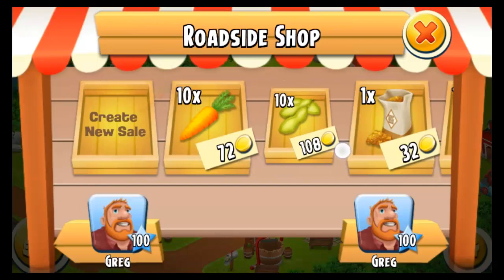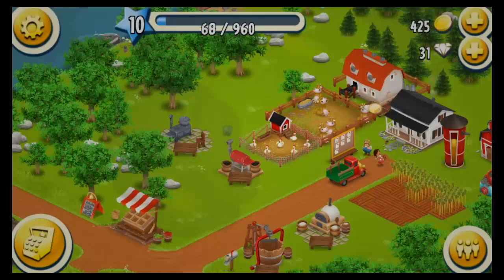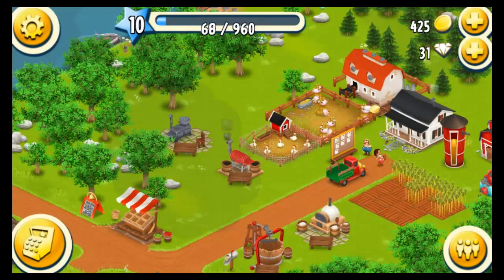Carrots — let's sell four of these. Beautiful. Okay, let's see what happens. Let's collect stuff and harvest.